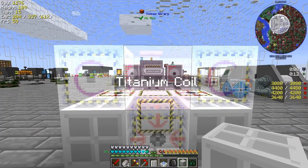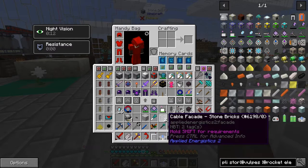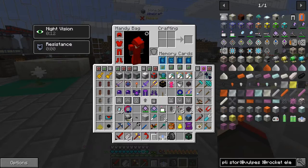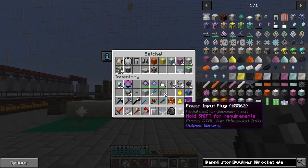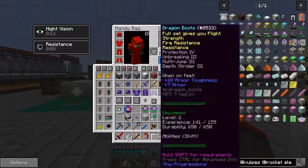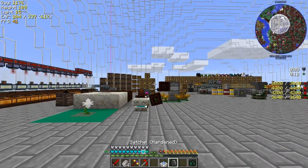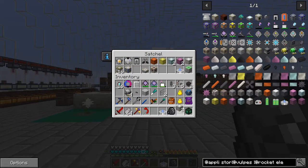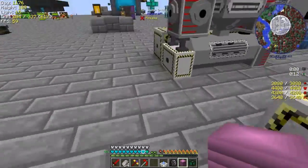I've got three in the bag but I think I need two. I also need a fluid input hatch and a copper coil. For the coil - does it make a difference in this machine? We'll see. I've got some motors here too. For the coil, iridium coils are going to be the best, but we can compare against titanium coils.